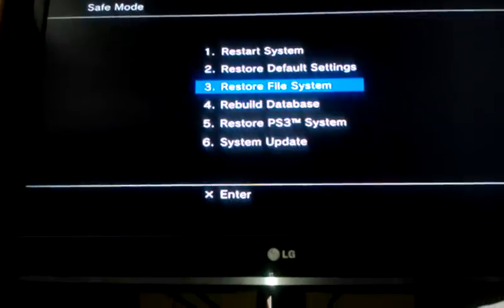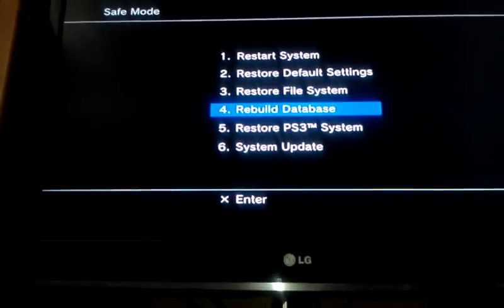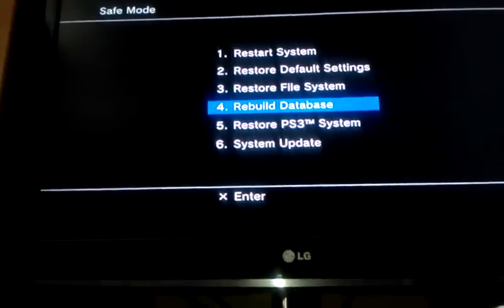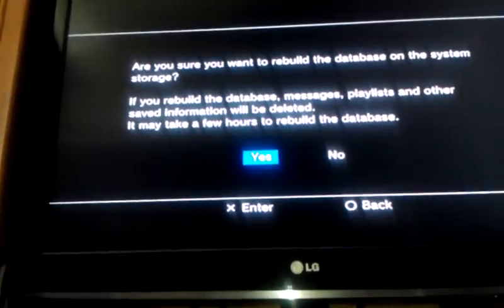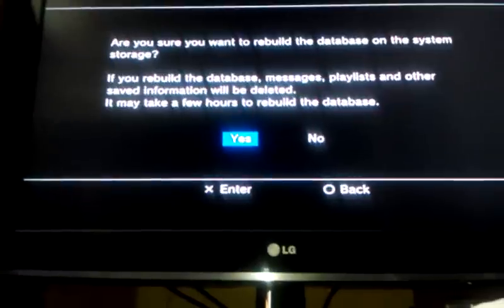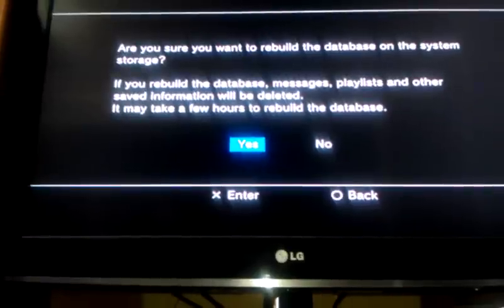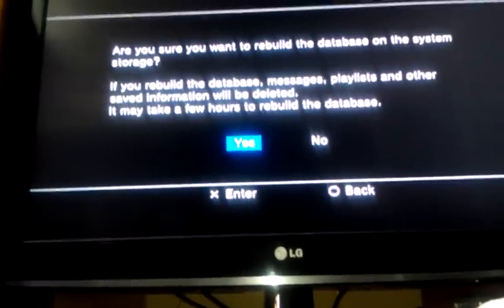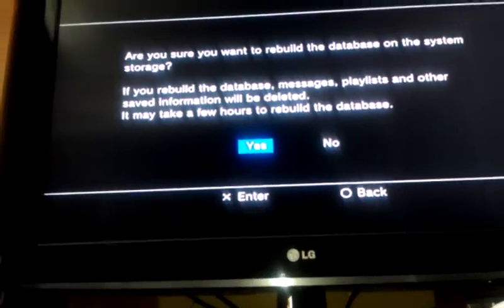So either one that you select, it's going to do the job. In this case, rebuild database did its job already for me, but I'm going to go ahead and show you what it looks like. So we hit that, and it'll say if you want to rebuild your database on this storage. It says the saved information will be deleted — basically, it's just saying that only certain things will be deleted. None of your game or saved data is going to be deleted, just probably maybe a few messages and playlists, maybe even nothing at all. It's just giving you kind of a warning. Go ahead and hit X.